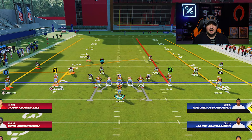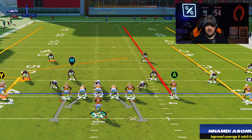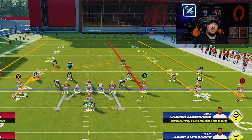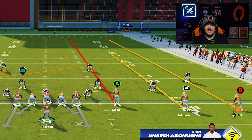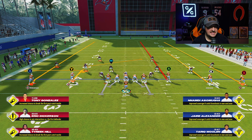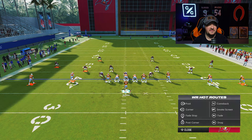Traditionally this will be a little bit better from trips side formations, because what this allows you to do is any inside third or inside quarter you might find in a cover three or cover four can be run off by the Randy Moss route, while any outside third or outside fourth can be run off by Tyreek Hill, with the smart routed middle route giving us a similar effect.